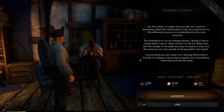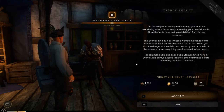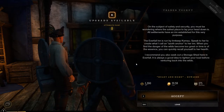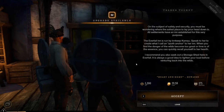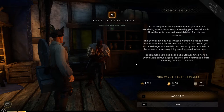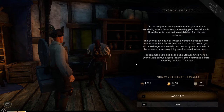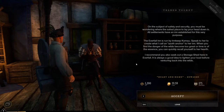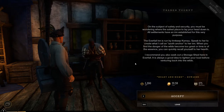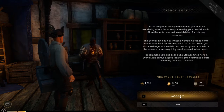On the subject of safety and security, you might be wondering where the safest place to lay your head down is. All settlements have an inn established for this very purpose. The Everfall Inn is run by Innkeep Camu. Speak to her to create what I call an Azoth anchor to her inn — when the danger of the wilds becomes too great, you can quickly recall yourself to her hearth. Also, I recommend seeking out a storage shed in Everfall to lighten your load before venturing back into the wilds.